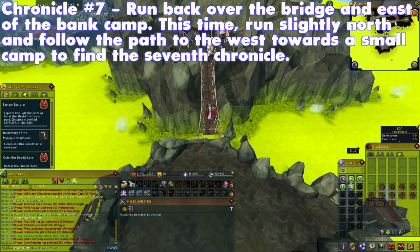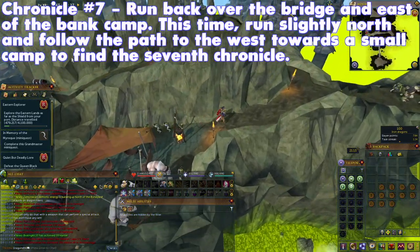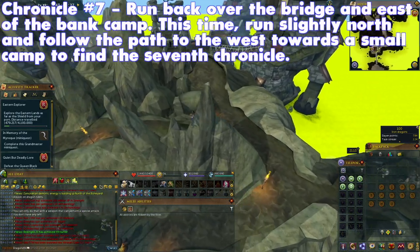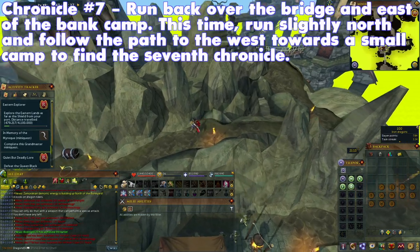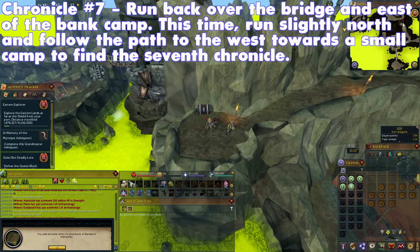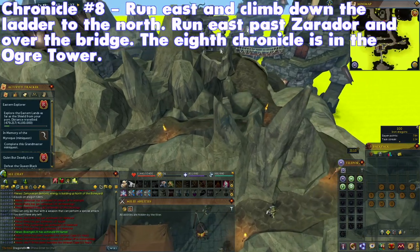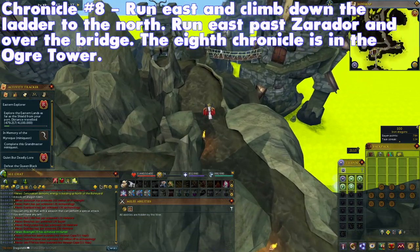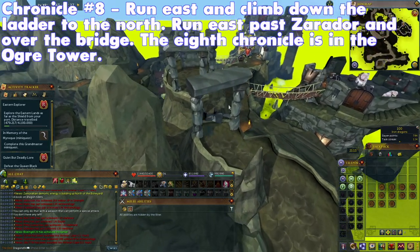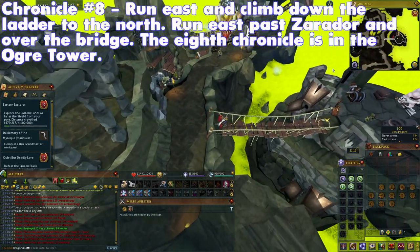Run back over the bridge, and then east past the bank camp. Run slightly north, and then west towards the small camp with the lonesome goblin for the seventh Chronicle. Run east and climb back down the ladder to the north. Run east past Zarador and over the bridge. The eighth Chronicle is in the Ogre Tower.